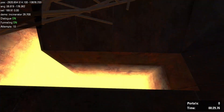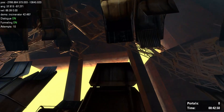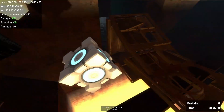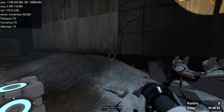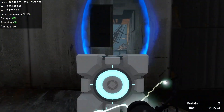The dual portal device should be— There. Good. You have a dual portal device. There should be a way back to the testing area up ahead.